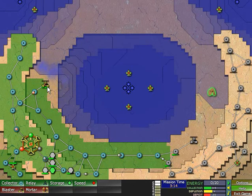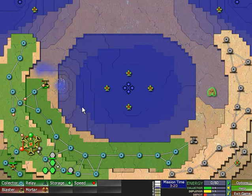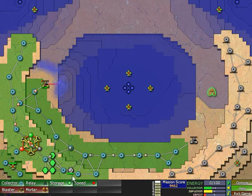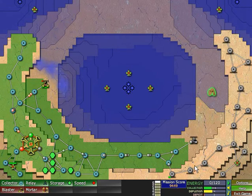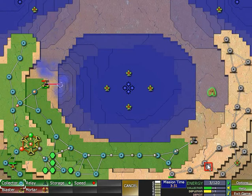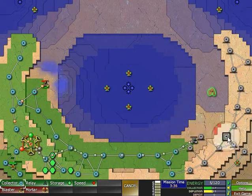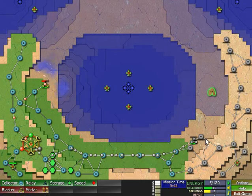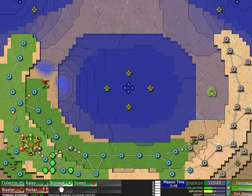Uh-oh, running out of energy here. Don't do this to me. Okay, the deficit is low enough, I think. And now that the storage units are done, it should lower itself quite nicely. I do want to build even more collectors, because that means more energy. I don't have any deficit — this is very good. I think we are on a good path here, but I definitely need to increase the speed.